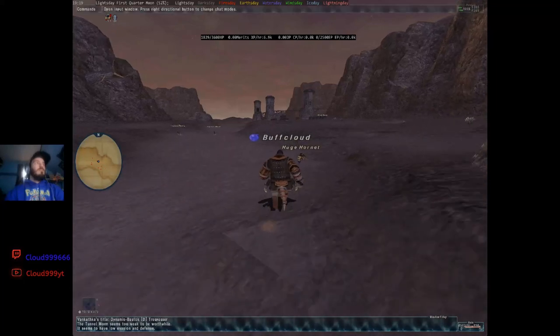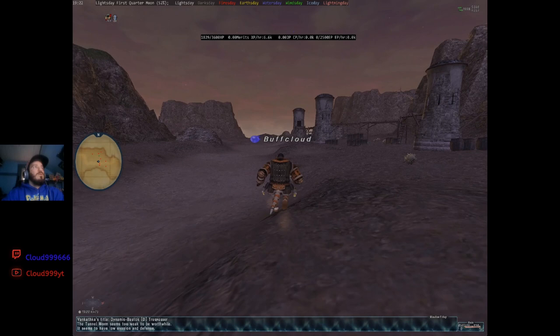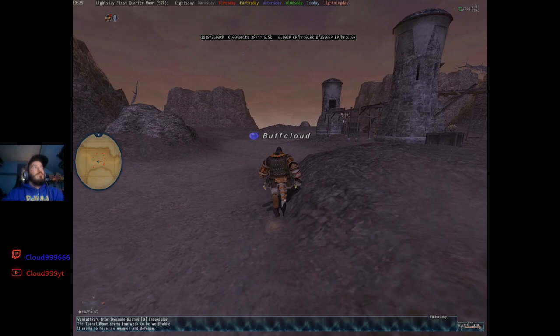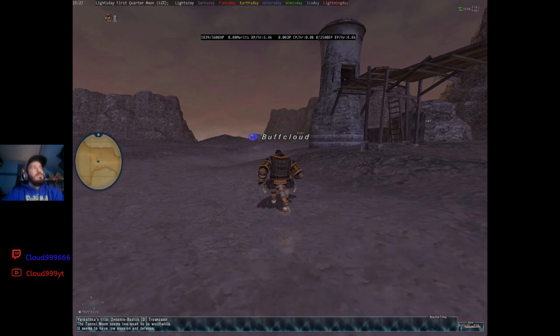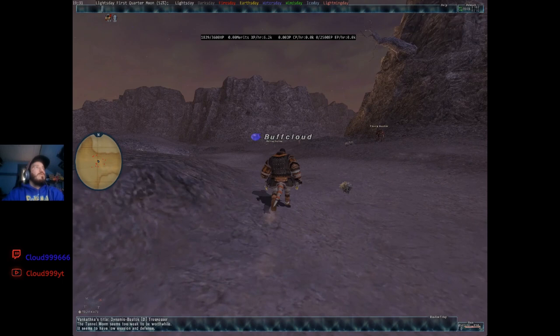Welcome back to my Final Fantasy XI Online Episode 2. In this episode, we are going to head over to Conchitat Highlands and make our way to Guskin Mines. We're going to see if the stuff in Guskin Mines is going to be too difficult to kill — it is filled with undead. We are also going to try to get to level 30 in this episode.